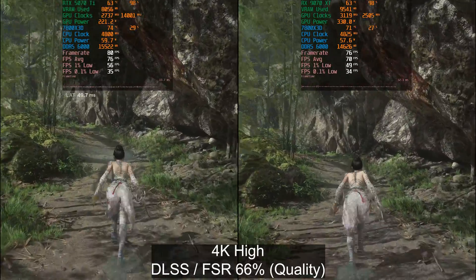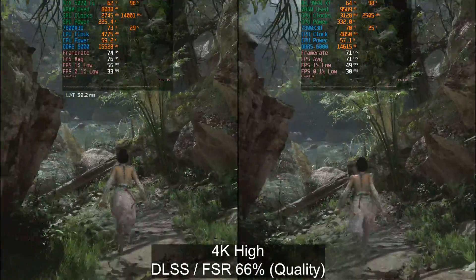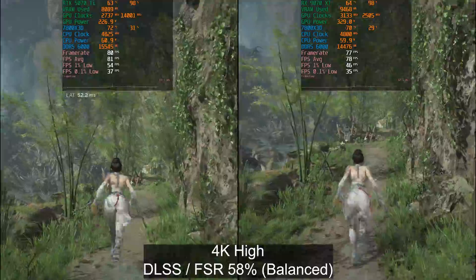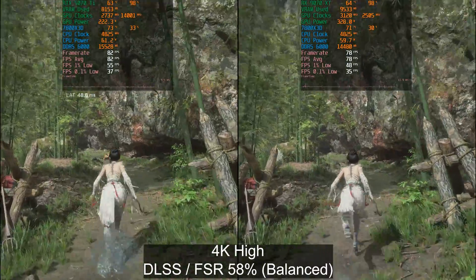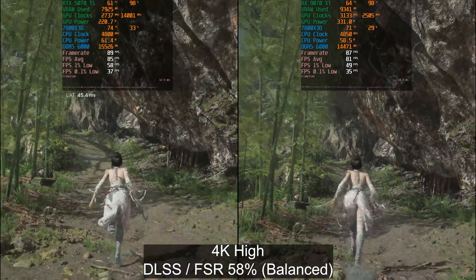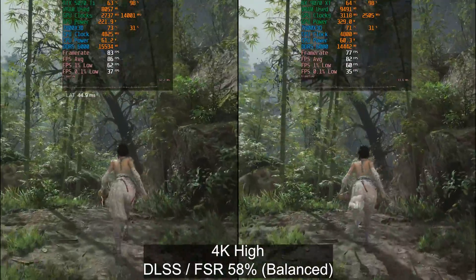I will say that DLSS looks a lot better than FSR in this game, and this is not FSR 4 — I'm not even sure if the game supports FSR 4 via OptiScaler, so maybe try that and let me know in the comments. Testing FSR balanced at 58% render resolution scale, the Nvidia GPU again pulls ahead slightly. It's a win for the GeForce GPU: the game runs a little faster and looks a little better with the superior upscaling technology.